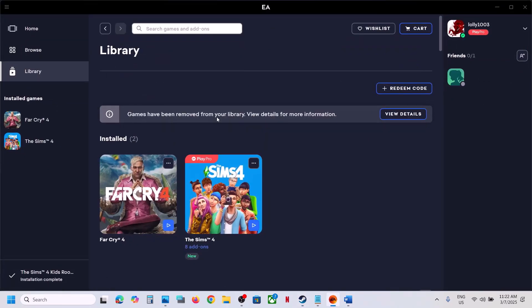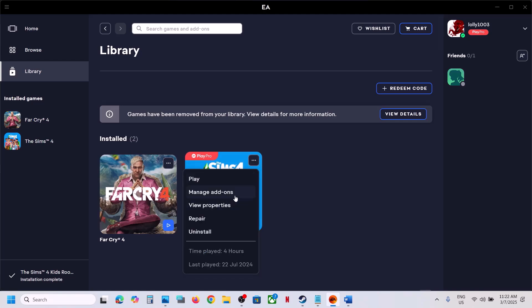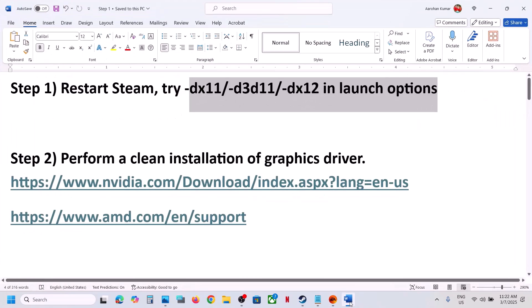If you have the game on the EA App, go to your library, click on the game, go to View Properties, and over here you can see Advanced Launch Option. Type in -dx11, save it, launch the game and check. If that does not work, type in -dx12, save it, launch the game and check. Still not working or receiving any error message, remove this, save it, and follow the next step.